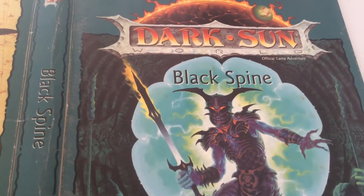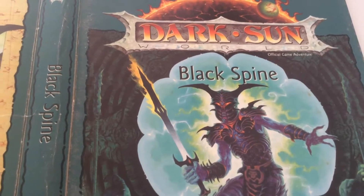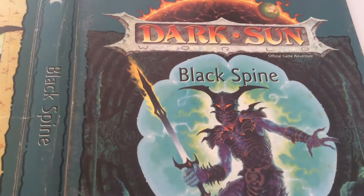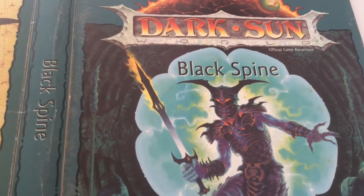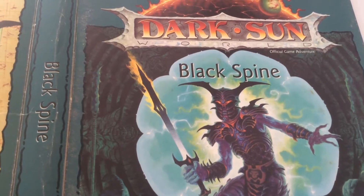The only thing that stands in the way of this terrible fate is a band of heroes, assembled from the four corners of this tortured world and bound together by the tangled cords of fate. They must face an enemy the likes of which they have never seen before. The odds are against them, but they dare not fail. The fate of the world is in their hands.